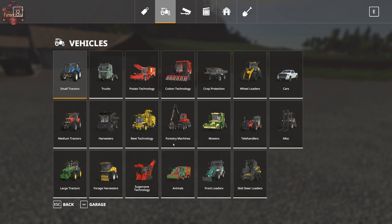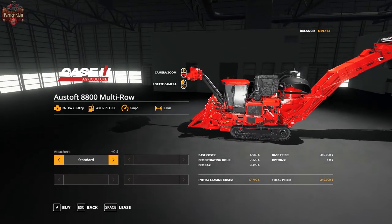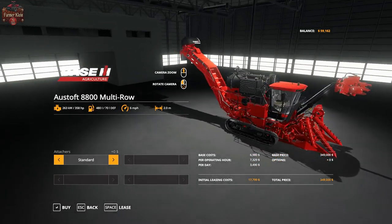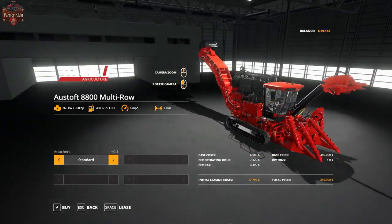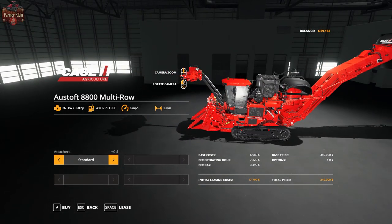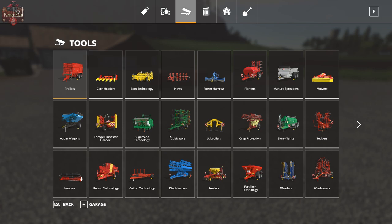Going to vehicles, we have sugarcane technology. We really only have one sugarcane harvester — Farm Sim 19 did not bring us any other harvesters. This thing is a beast, and it is 349 to 359 thousand dollars. The rest of the sugarcane equipment is going to be under tools.